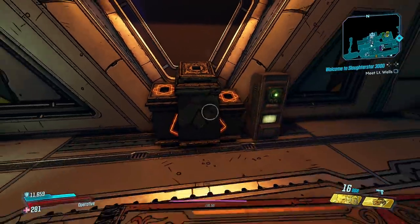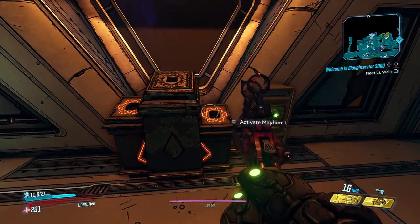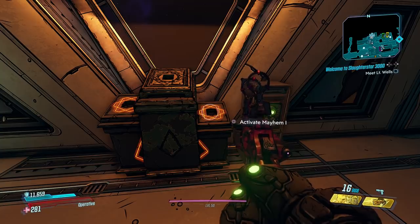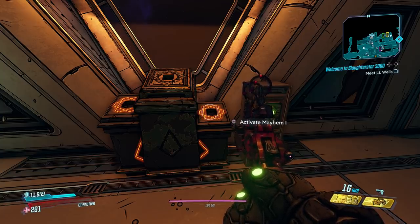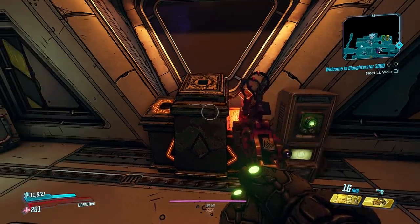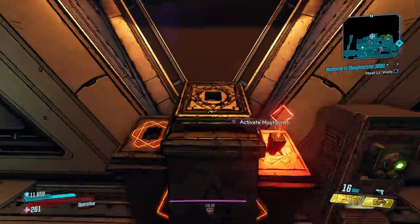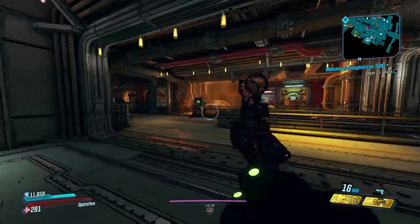Now I will say this: turning on Mayhem Mode will scale the enemies to your level. So, for example, if you've done normal mode and you want to go to the Droughts and farm something from like level 10 — because in the Droughts, you know, you're low level — turn on Mayhem Mode 1, go back there and farm to your heart's content, and it's going to be on-level stuff. This is a really awesome quality of life addition, along with everything else we've seen in this game.